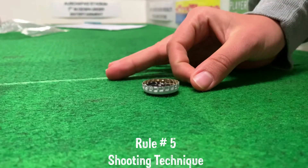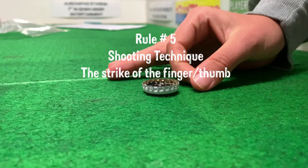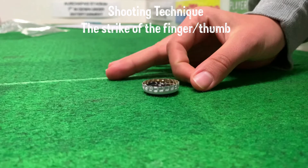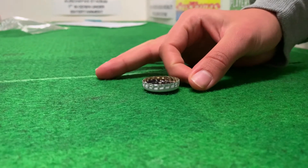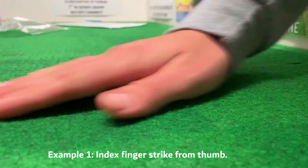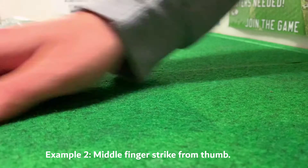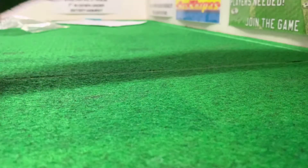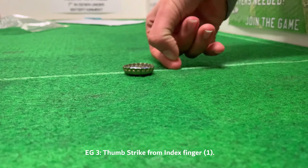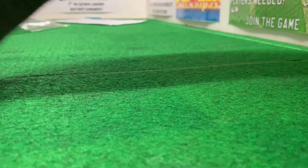Rule five — shooting technique. We'll be specific about this because when playing with new players, it can be one of the trickier things to grasp. Stay focused and have a good look at the visual aids in the video. Note: in Spanish, the word for finger and thumb are the same. The strike of the finger or thumb on the chopper must be clearly flicking from the finger or thumb against another finger or thumb.